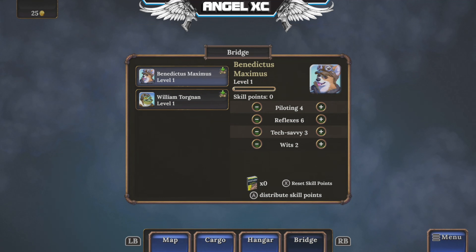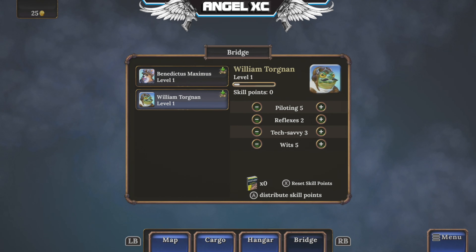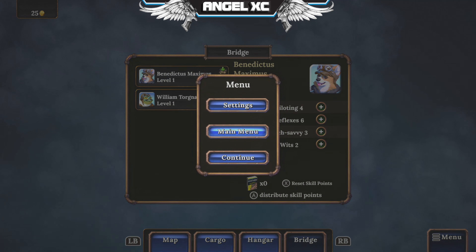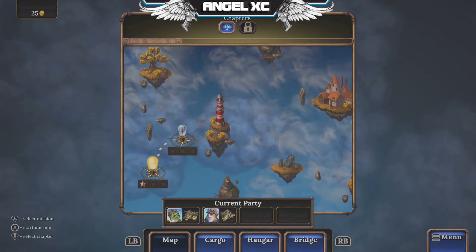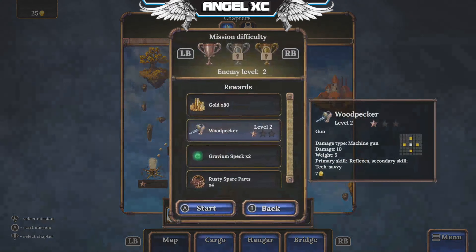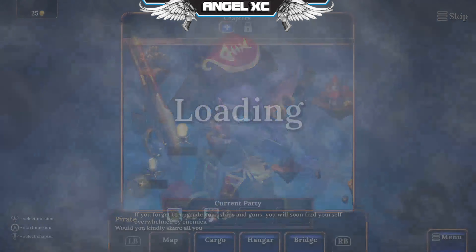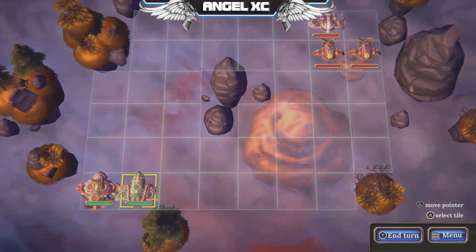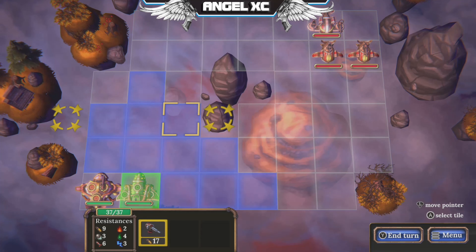Bridge - oh, we have skill points and stuff. We want to go back to the map. Level 2. I like that you can skip the story bits, like the useless stuff you don't want to know about - you can just go straight past it.